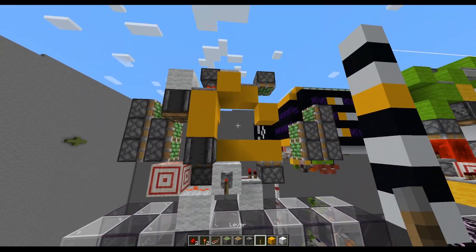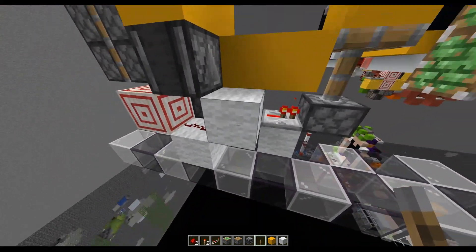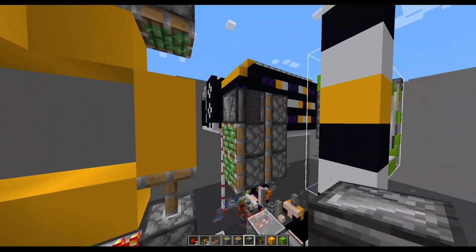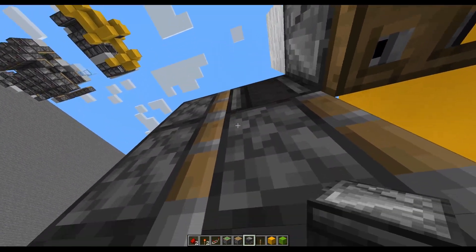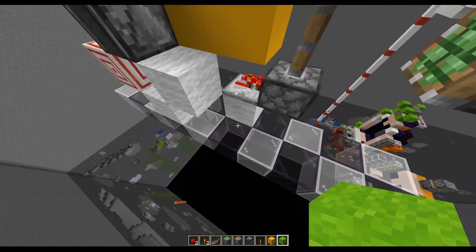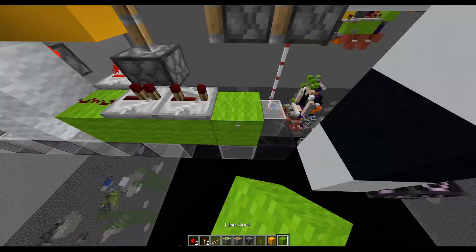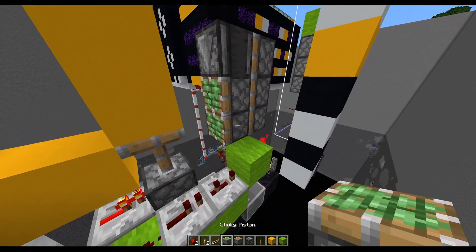If we power all this we should see all of those get set off and put the blocks in and out of place — this block is our input block. For the double extenders things get a bit funky: we have an observer aiming downwards onto the top — due to some weird mechanics this will power both pistons — same on the other side. Coming out on this side we have three blocks: redstone dust on the first, a repeater on default on the second, and a repeater on three ticks on the next one.